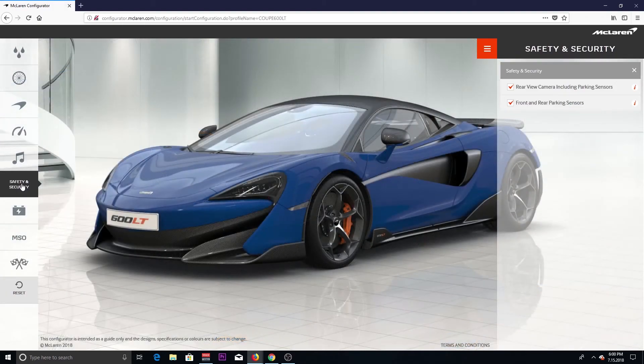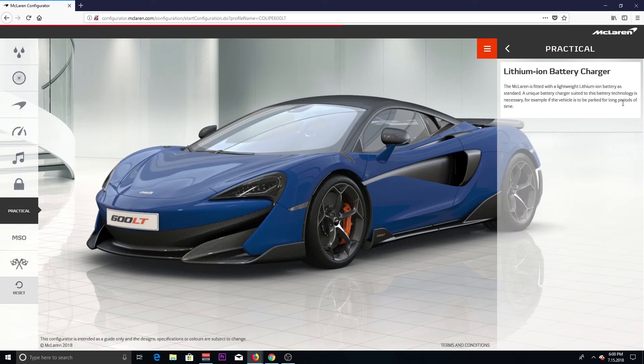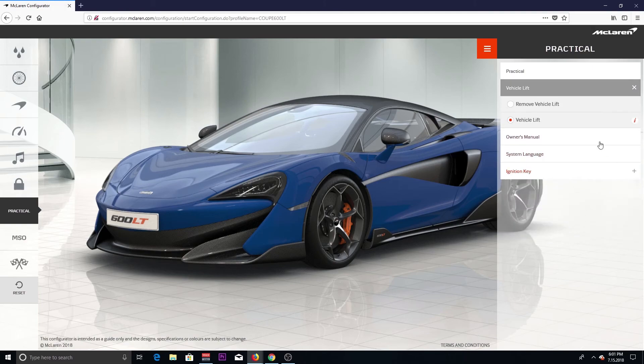Alright, security and safety — we're good. We got our front and rear parking sensors, our rear camera including parking sensors — we're good. We're gonna add a fire extinguisher, because you never know when your McLaren's gonna catch fire, so you gotta have that to put it out. You don't want your car to burn up. This lithium-ion battery charger — definitely gotta have that. And you gotta have the vehicle lift system.